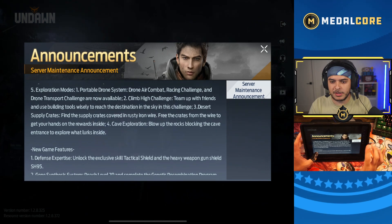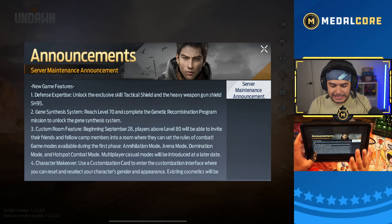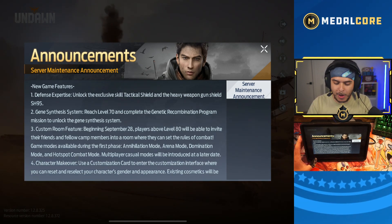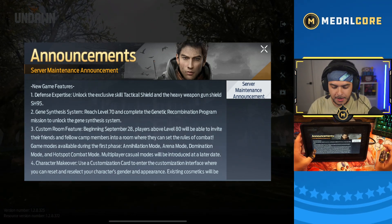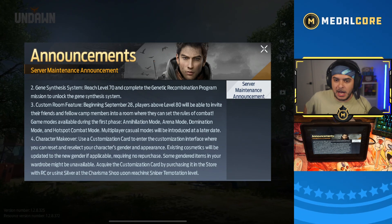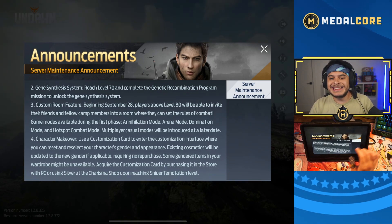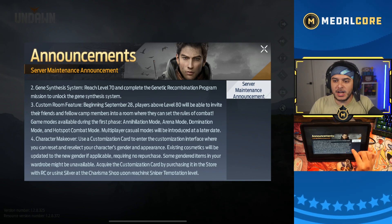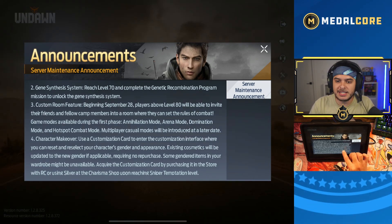We've got the Portable Drone. New game features: Defense Expertise — unlock an exclusive skill, the Tactical Shield and the Heavy Weapon Gun Shield. It's like a gun with a shield on it, a heavy machine gun. This comes out the instant the update drops. It's a new way to boost your stats: the Gene Synthesis System. Reach level 70 and complete the Genetic Recombination Program mission to unlock it.